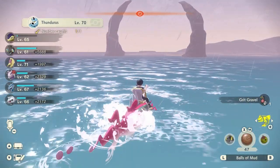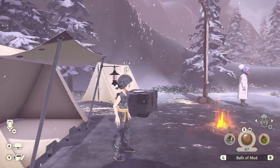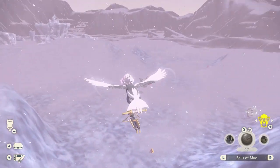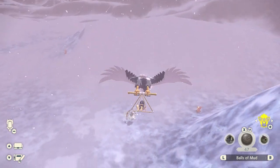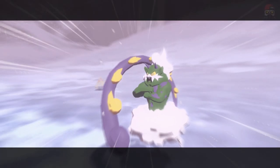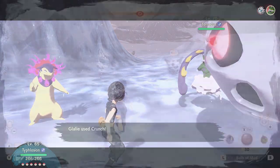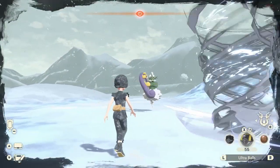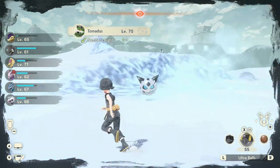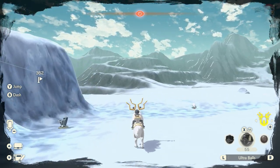For the second Genie Pokémon, go to Alabaster Icelands and wait for a Blizzard — check the top left corner for that icon. Head to Bonechill Waste toward the center, just over the ridge, and you'll see it zipping around. This one is really, really, really annoying. Same thing — throw Mud Balls to break its shield, then throw a Poké Ball or start a battle. I threw a Pokémon at it, but an Alpha Pokémon joined the fight and I ended up losing all my Pokémon. After many, many attempts, I finally caught Tornadus — he broke out of about seven Ultra Balls. Just keep at it.